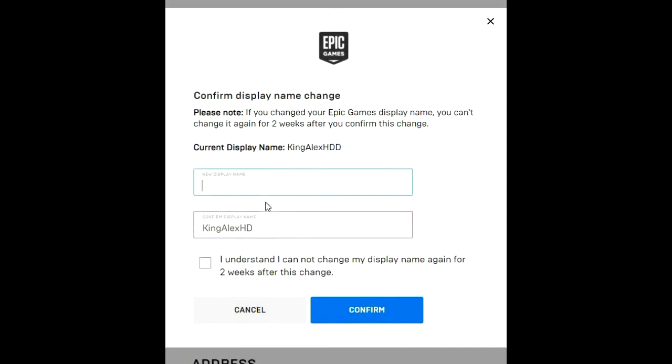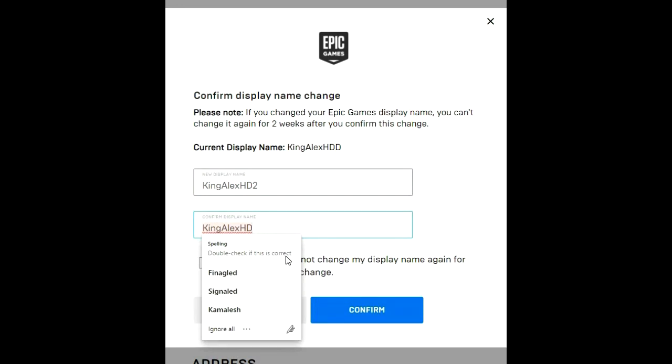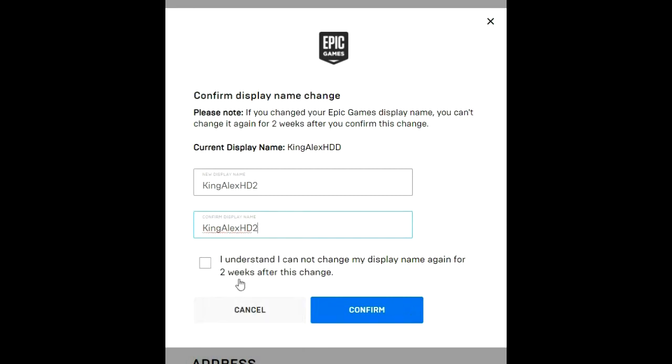What you can do is add something to your name — for example, King Alex HD 2. Type it in the top field and the same name in the bottom confirmation field. Then accept the terms and confirm. I'm not going to confirm it since I like my current name with HD at the end. Once you confirm, your name will change and you can go back to Fortnite and your new name will be showing.